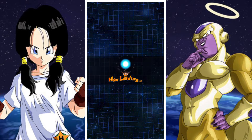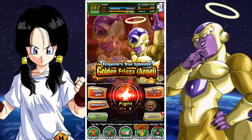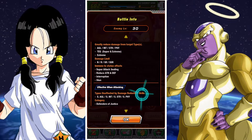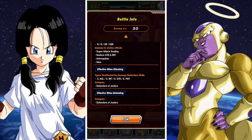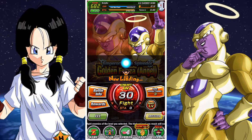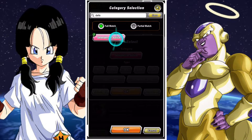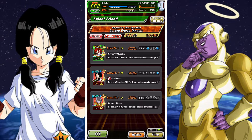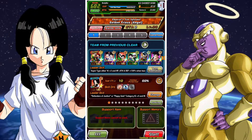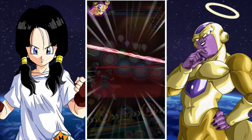He does have a 200% leader skill in the form of Physical Metal Cooler, so we will likely be trying him under Physical Metal Cooler and with some of the other Angel Golden Freezas he can link with. In terms of his best linking partner, I would probably say the Physical Golden Frieza is his best partner overall. Pairing him with the AGL Golden Frieza is also not a bad bet, because that Frieza can tank in the first slot, which pairs up nicely with this unit that gains a substantial amount of Defense after super attacking.